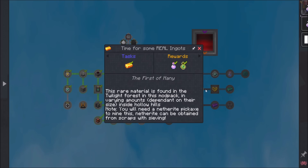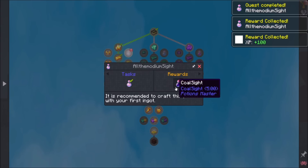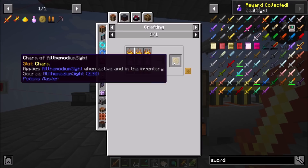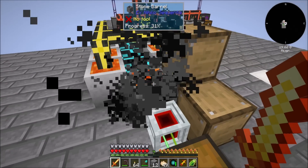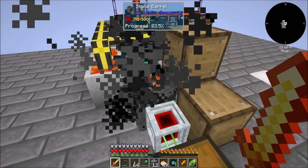Oh, and I even get one of these as a quest reward. Nice. All right, neato burrito. And then that is a coal site - that's neat. But we need three of these to make the charm, so I need to go through the process anyway. Let's go stick that in there - that should start spawning a blaze.